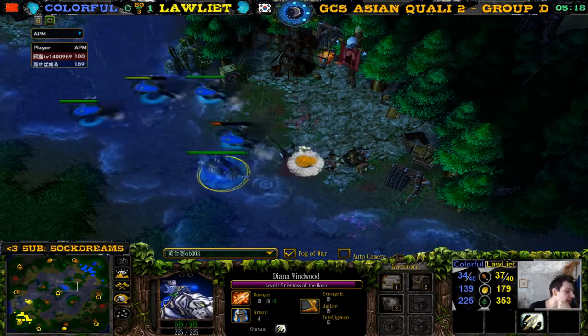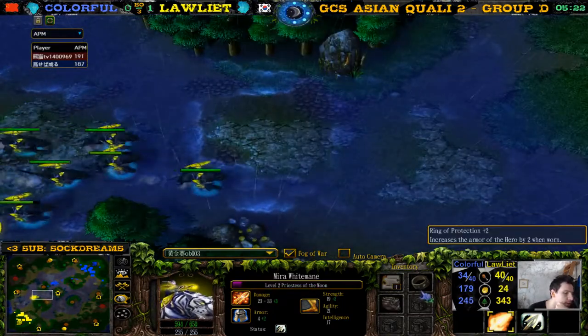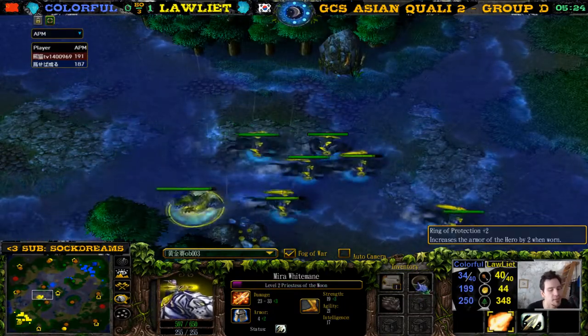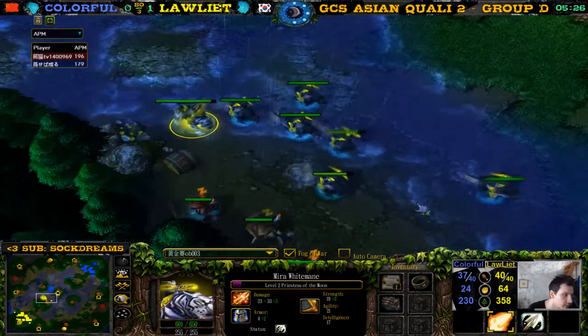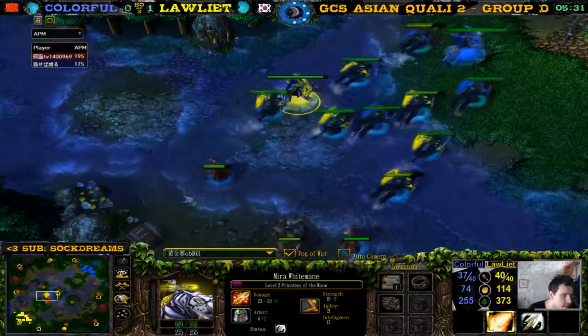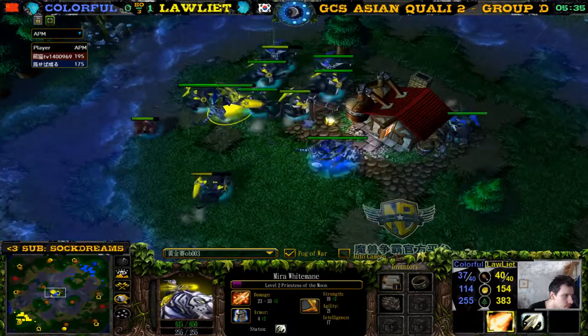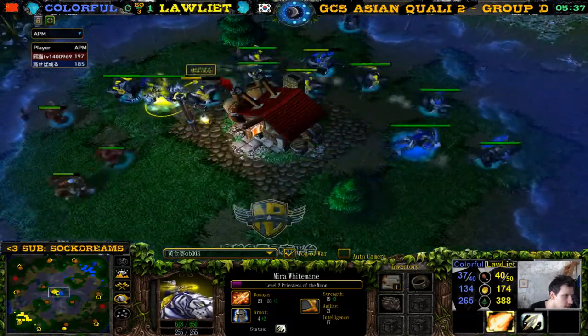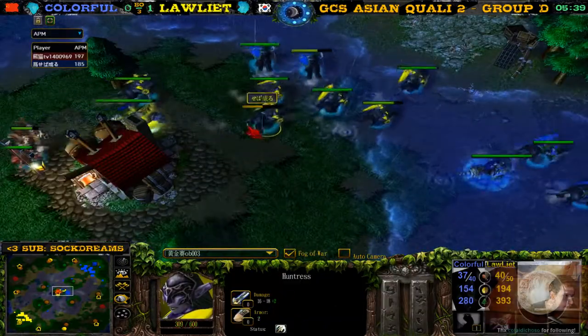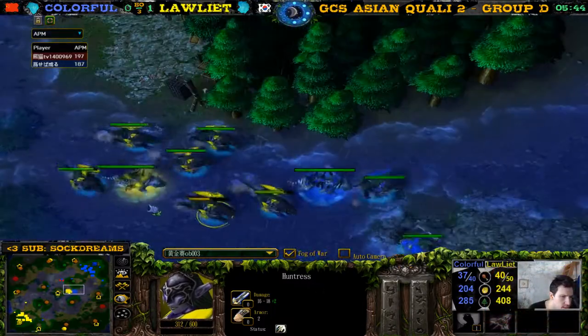This priestess is also an agility hero but she's still level 1. She gets a nice item though — sentry wards. This other priestess got some bad items: ring of protection +2 and gauntlet of ogre strength, two of the worst items in the game. Here comes a creep jack but he's missing some huntresses — 2 huntresses down. He's 3 supply behind — I don't know why.